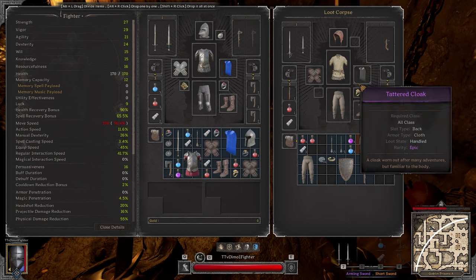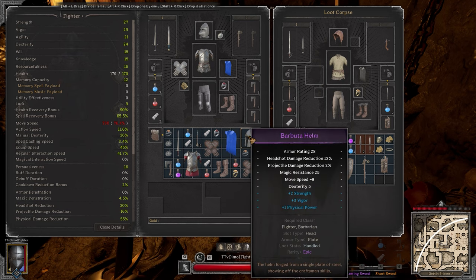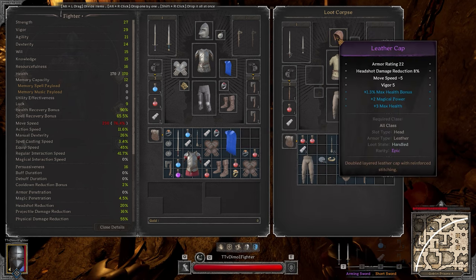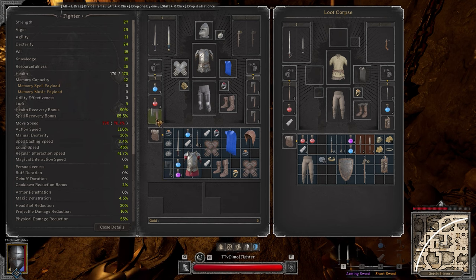Oh wow, what the freak? Where did you get this? Max health, max health — and 2 double stats with max health is stupidly expensive for some reason.